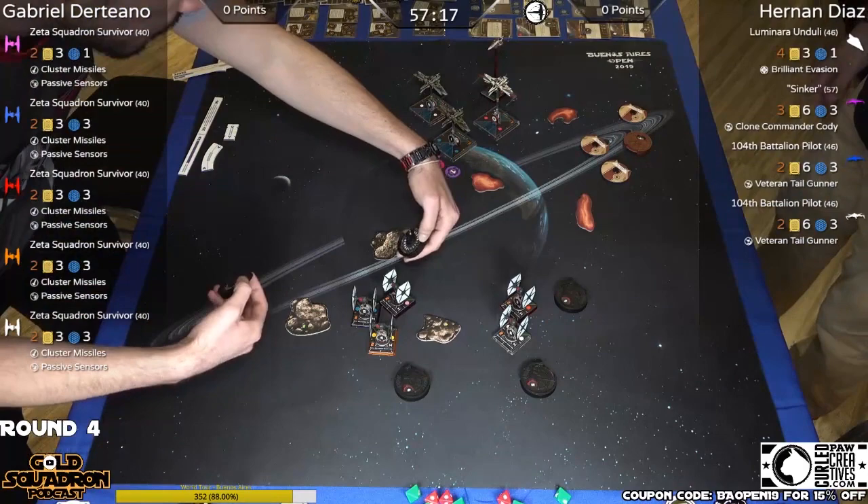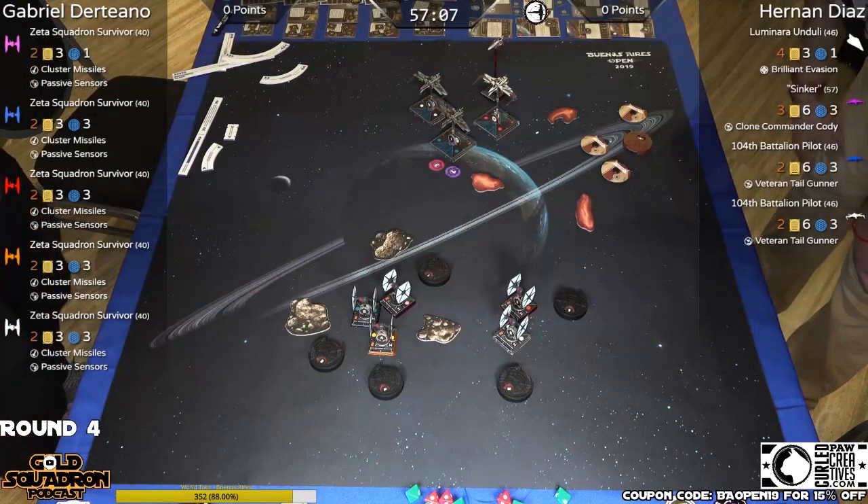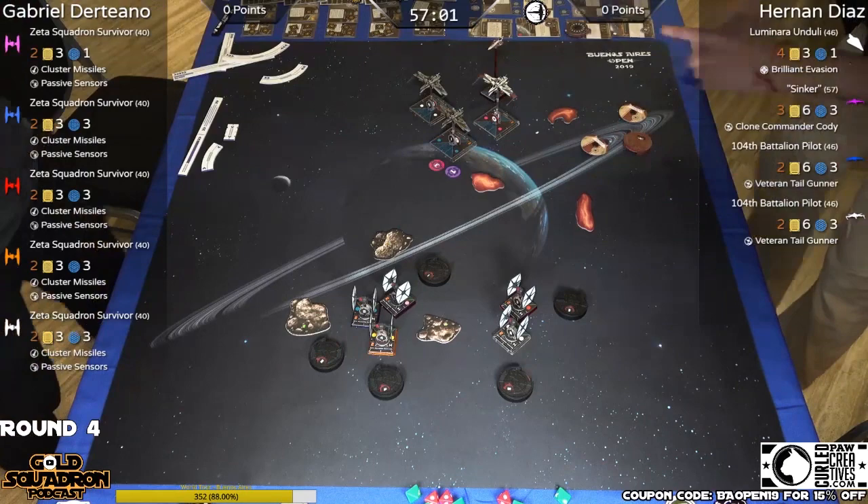In this situation I think it will work well to his advantage — the arcs are too close. But they have to be in order to use Sinker's ability and Luminara's ability. But maybe if one arc was in the right and the other in the left of Sinker, and they can be a little bit apart, then the cluster missiles don't work.